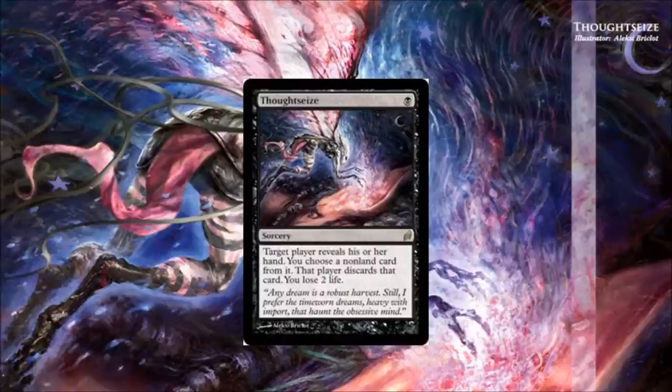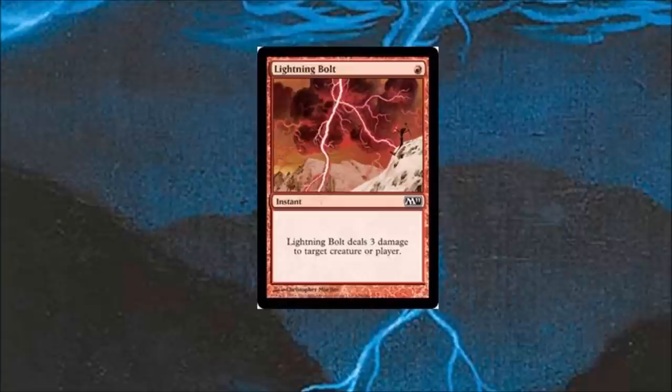Number four: Thoughtseize. You have a huge advantage when you Thoughtseize your opponent on turn one — you get to figure out what type of deck they're playing, you get to maybe take away a combo piece, and you can make life very difficult for your opponent. The two life loss is not really that big of an issue.